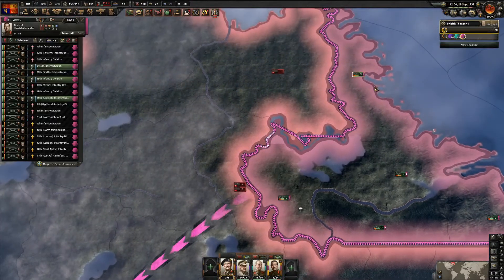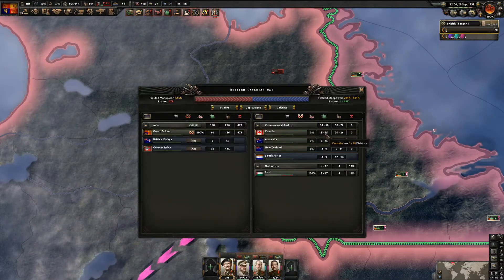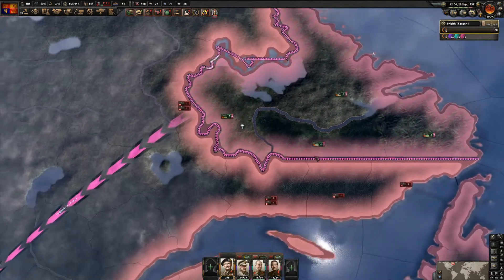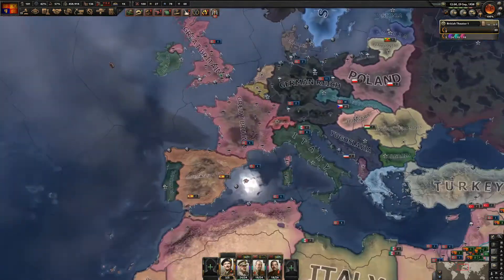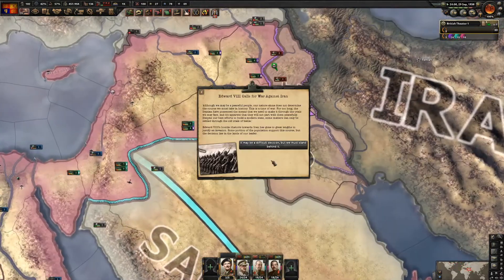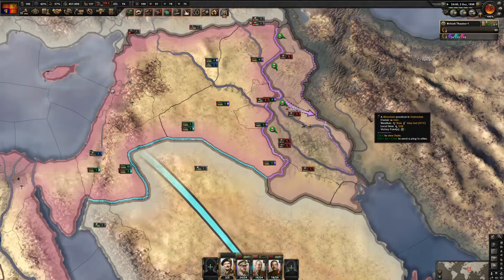It's good to get some encirclements because Canada's army is not that big - only around 25 divisions. As long as we can get a few encirclements we should be fine. We still have air superiority and I've also started a justification against Iran.